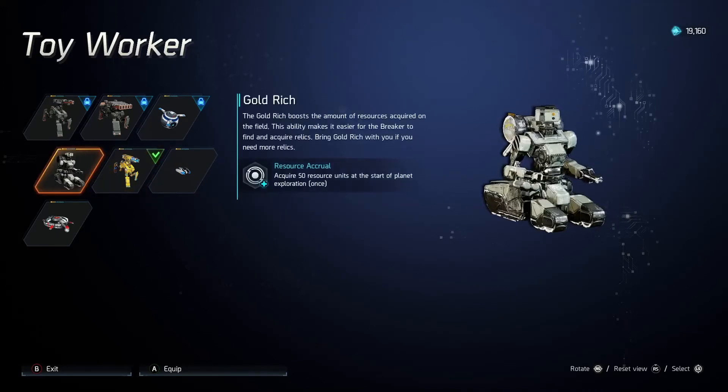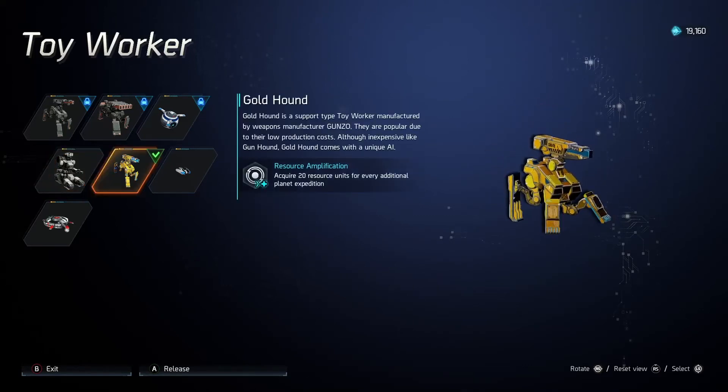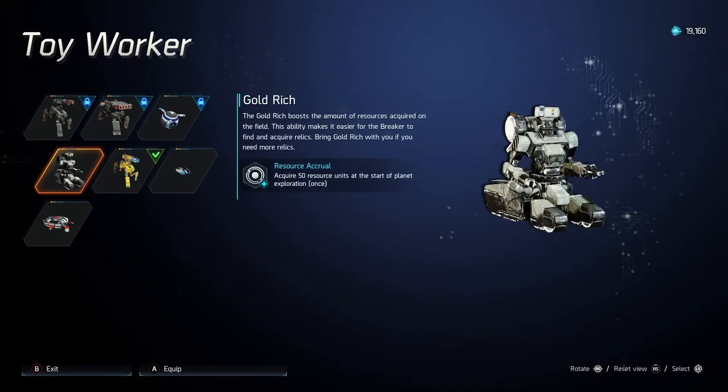Goldrich unfortunately is one of the toy workers that has fallen out of favor. He was really good prior to Xtreme and Seasonal coming out, but he just doesn't give that great of bonuses anymore compared to better options. Resource gaining sources are handy to have, but he only gives you the 50 once — he's like a one-planet Bonus Coin. He's still better than the bad ones, but not better than the next two.